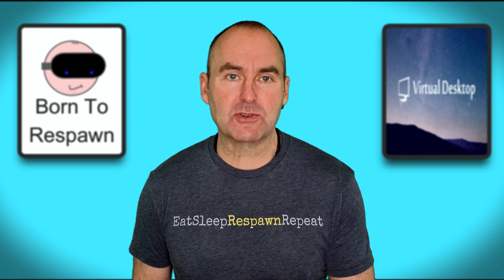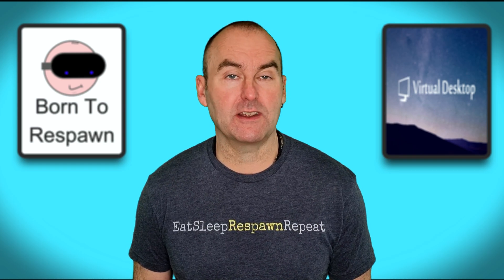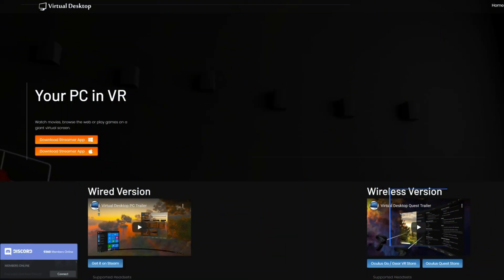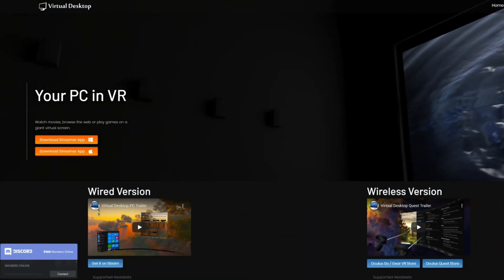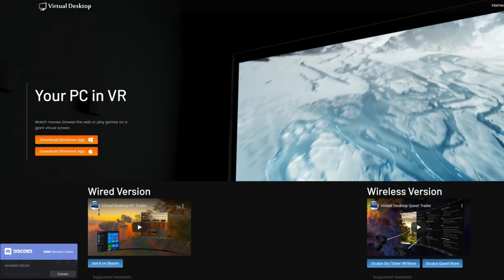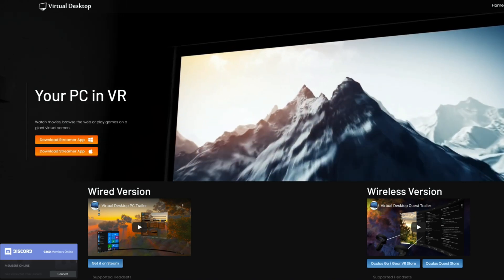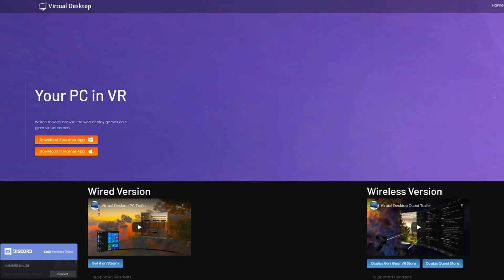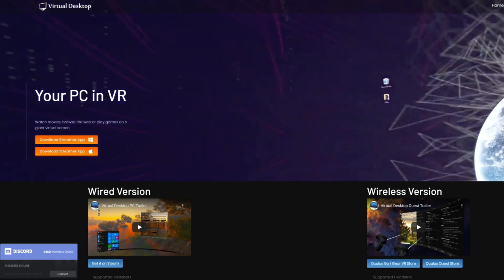In the UK, a router is for cutting wood and a router is used for the internet — just clearing that up. Virtual Desktop is the amazing app that allows you to play your Steam and Oculus PC library wirelessly on your Quest or Quest 2. The best setup for Virtual Desktop is to use a dedicated router on the 5GHz channel, so that no other devices in your household can interfere with the Wi-Fi, giving you the best possible performance.